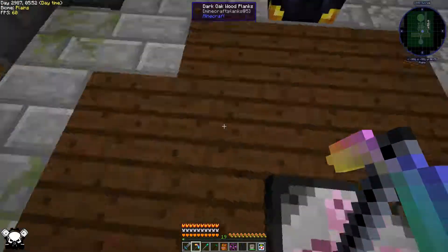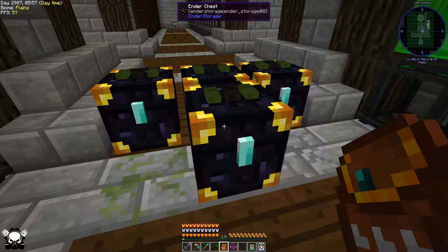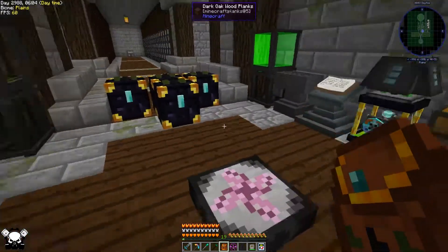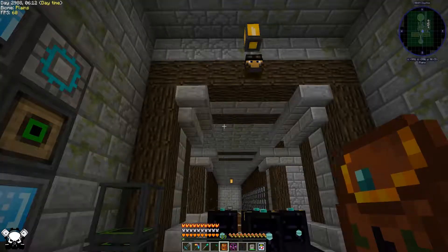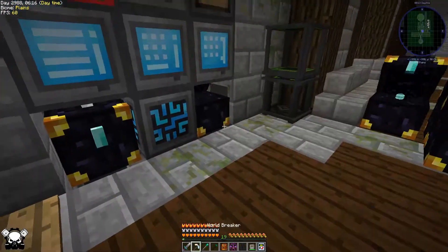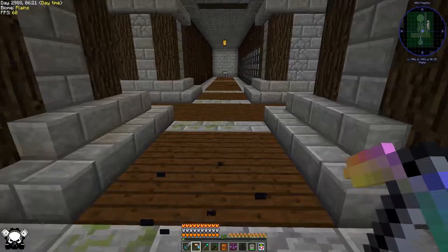This guy is quite nifty. If you shift right-click him on a chest, you basically have that Ender Chest wherever you are. If I put things in here now, they'll end up in the AE system because it's linked to this one here. Let's get them back.